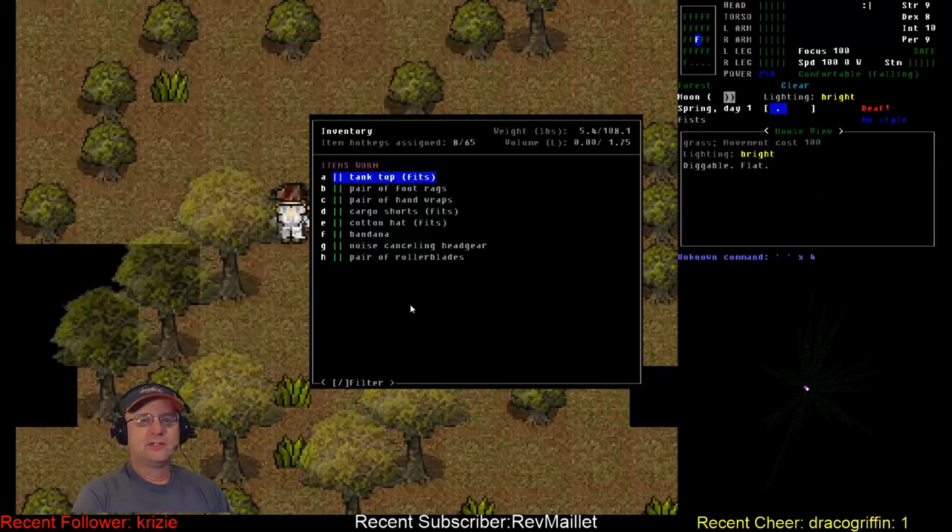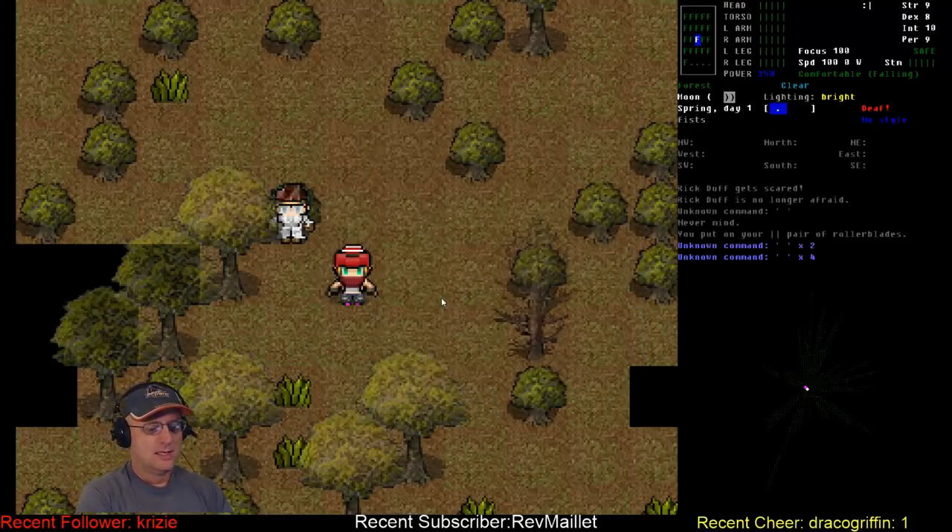Here's what we start with in this challenge — a very bare-bones set of gear: tank top, foot wraps, hand wraps, shorts, cotton hat, bandana, and noise-canceling headgear. I'm not sure why they give this one the noise-canceling headgear, honestly. The bionic monster is actually a little different than the broken cyborg.